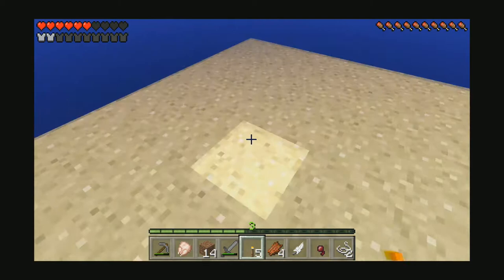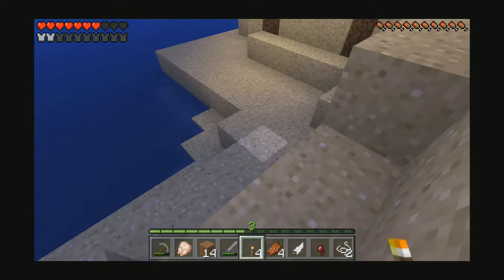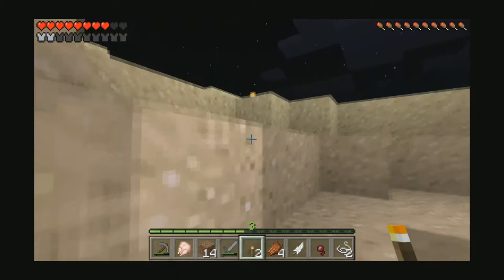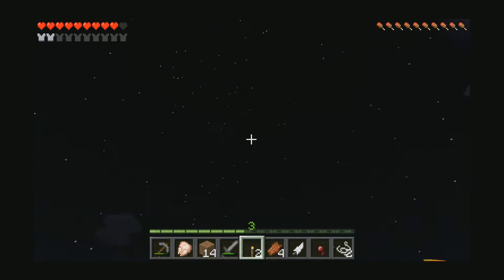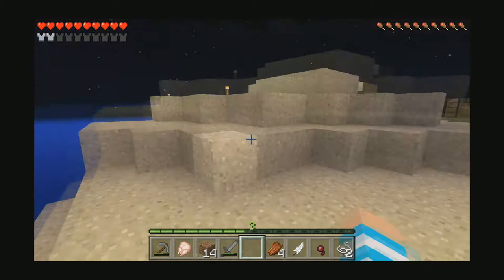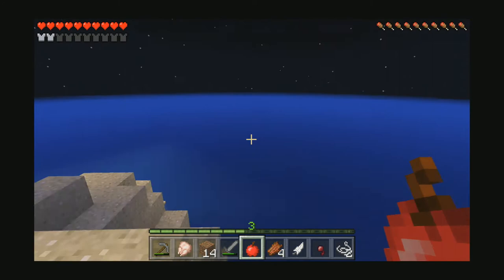Now let's go down here because it's pretty dark. I should probably put some stuff away in the chest in case I die again or die in the water and can't find my stuff. We're going to climb up here a little bit and I should probably check that tree to see if any saplings fell as well. Let's go down by the mine. Actually right here, because I don't have enough torches — I need to make some more pretty soon. We have no coal, I don't think.